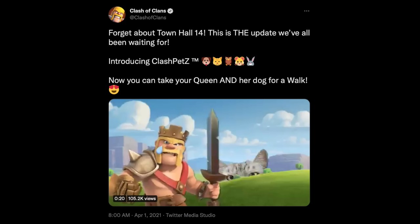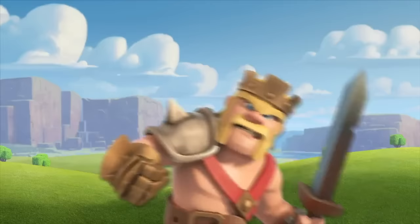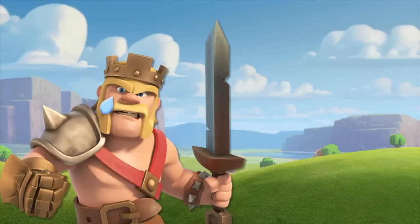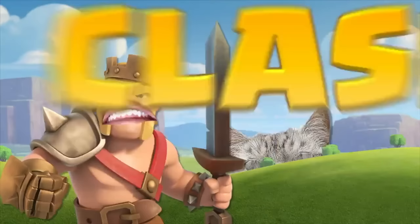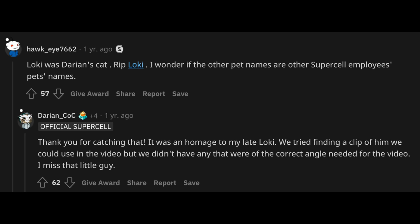Loki. R.I.P. April Fools 2021. Before pets came out, they released a teaser for actual pets and the cat on there was called Loki. It turns out this was a reference to Darian's cat, a developer from the Clash team, and the cat had recently passed. The cat wasn't him in the video, just the name. Darian explained that he couldn't find a picture of Loki in the correct angle. R.I.P. Loki.